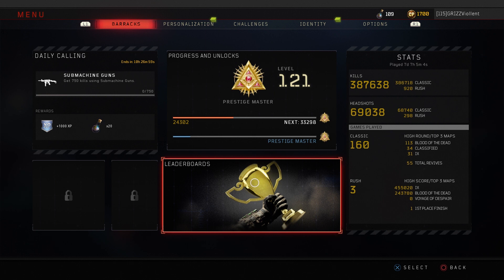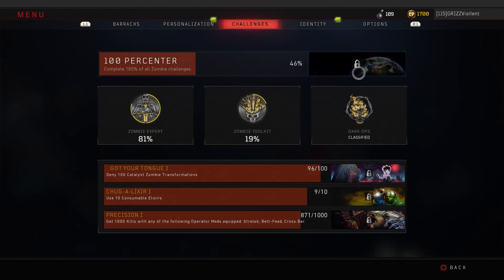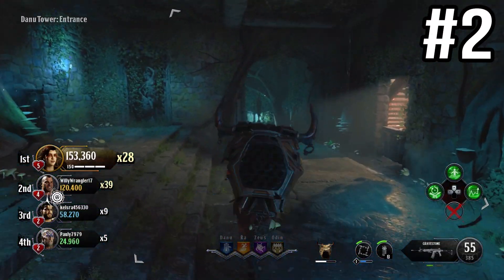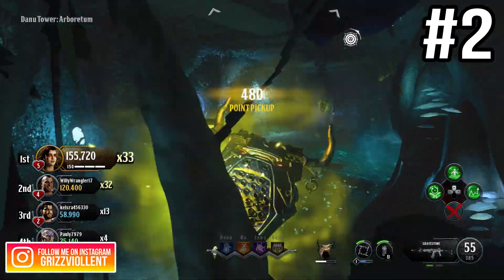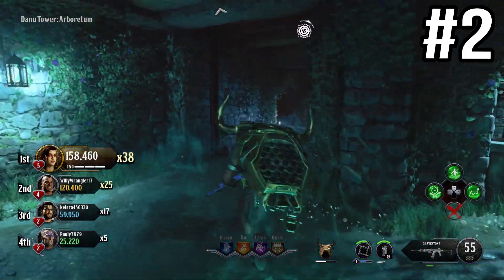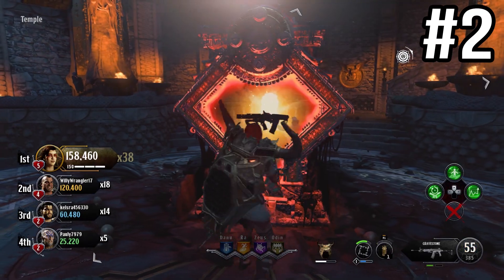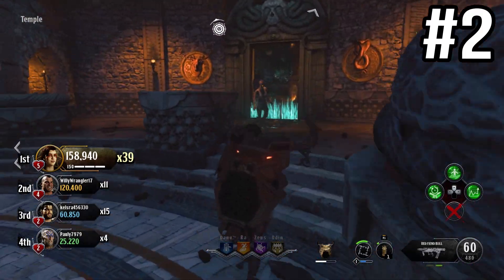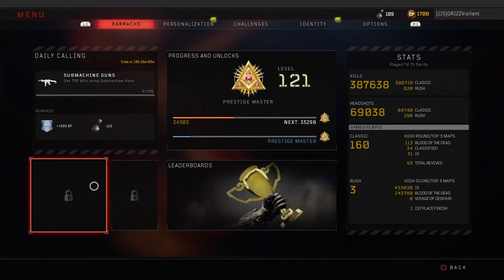Number two is in-game pause menu improvements. When I push pause, I want to see my progression and unlocks, and be able to look at my challenges right there. The bottom screen menu progression bar is always showing negative numbers and I can't even tell what my actual rank is in-game. If I want to look at my daily callings, factions challenges, or zombie barracks challenges, why do I have to end the game, check the main menus, then go back in? It should just be implemented organically into the game.